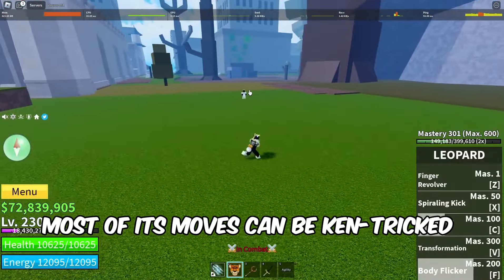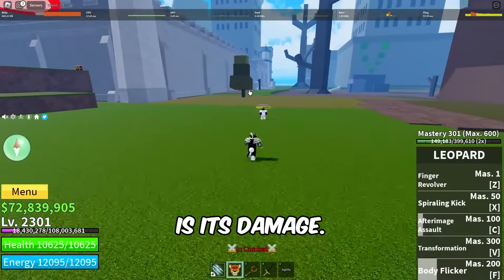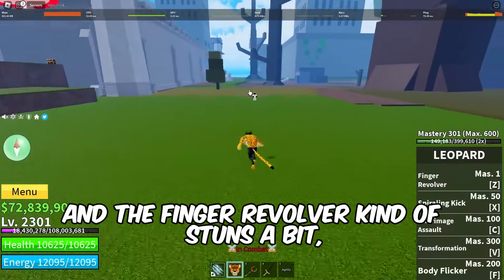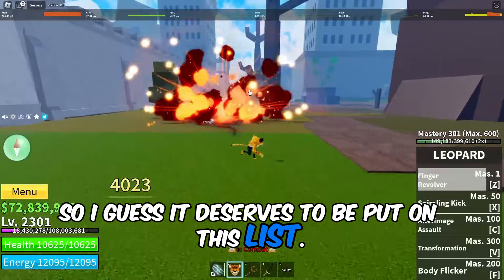Most of its moves can be Ken-tricked and require aim. What really carries the Leopard Fruit is its damage — it has massive damage on almost all of its moves, and the finger revolver kind of stuns a bit, so I guess it deserves to be put on this list.